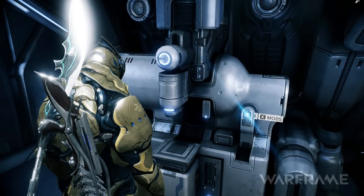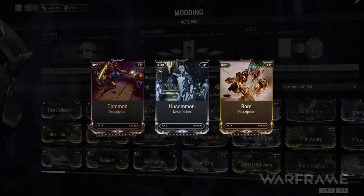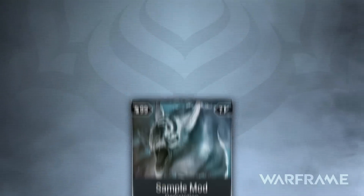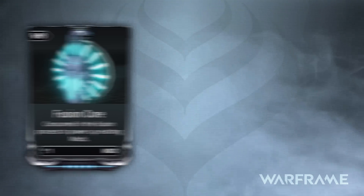The mods themselves are quite customizable. Mods come in three forms: Common, Uncommon, and Rare. They are easily recognizable by their respective colorings in your mod collection. Each mod can range in rank from 0 to 10, and can be upgraded through a fusion process with other modules, or more commonly, Fusion Cores.